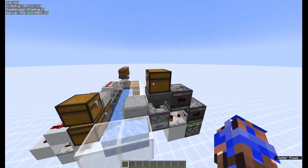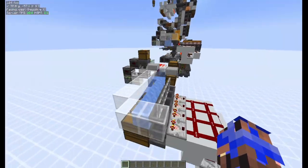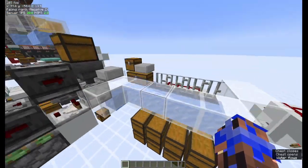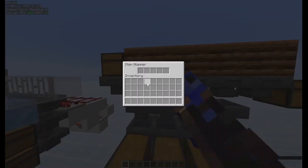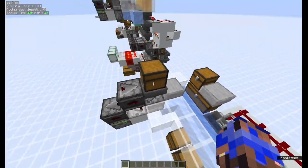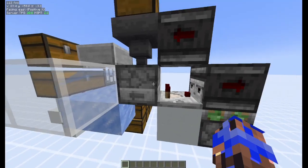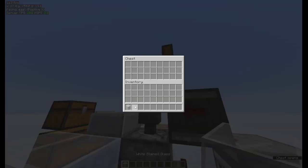Moving on to level two, or I guess level 1.5, is this system over here. This uses the same filter — the single hopper speed item filter — but with a different means of item distribution. Back at level one we had a single hopper line, but here we have an ice water stream with an auto dropper. This auto dropper works by detecting if there's anything inside this dropper, setting off this observer clock, but it doesn't really work fully on speed.